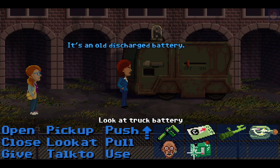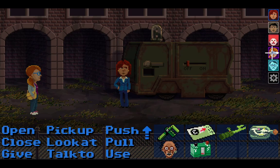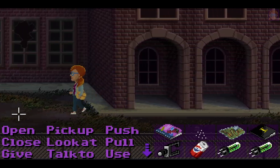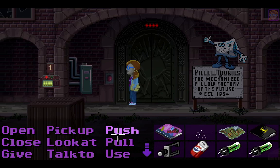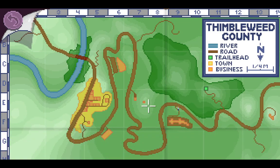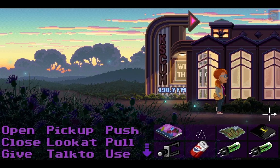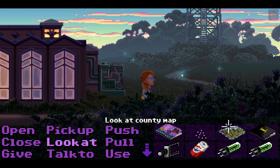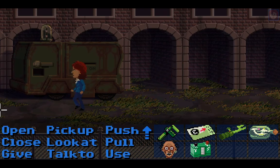Can we take a closer look? It's an old discharged battery. We could use Franklin to charge it up, but I don't know where we could put it. You do us a favor and use both of the tubes. I hope we have a fitting one. I can see from here — this is the wrong size tube. That's not good. What about the radio station? I know there's a tube we could put in. We already took it from here. Well, we can still get inside — maybe find something there.